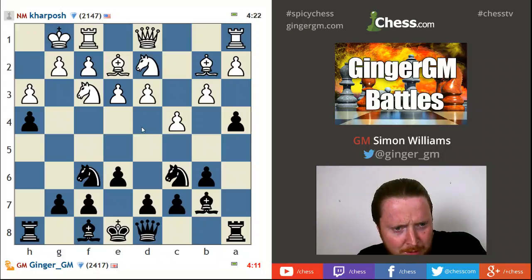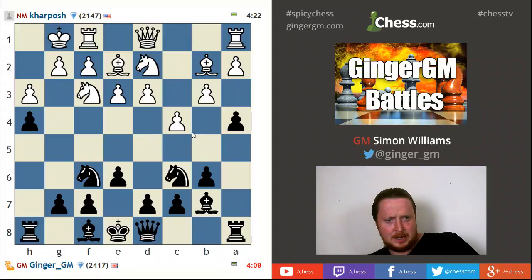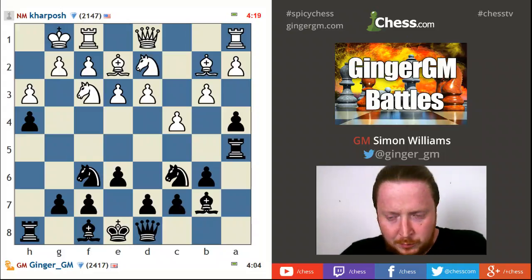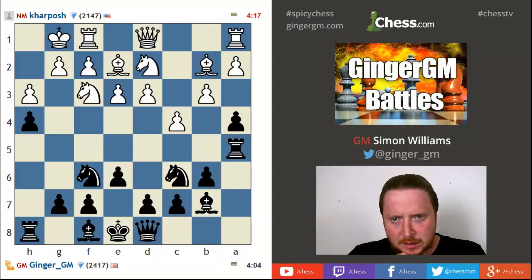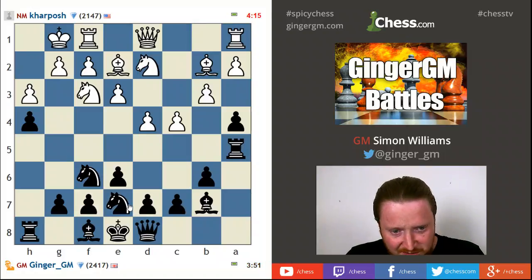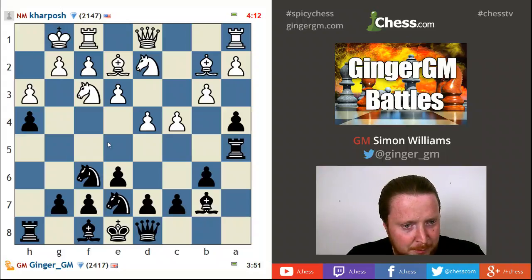My opponent is playing a very solid setup here — I could even go as far to say slightly boring setup, but I wouldn't dare say that. Okay, well now it's time for a bit of a swinger — let's get that rook swinging over shall we, let's see how that goes. So I want to try to bring that rook around to the king side and start some kind of attack, but that's easier said than done. What am I doing with this rook? I don't know what I'm doing here.